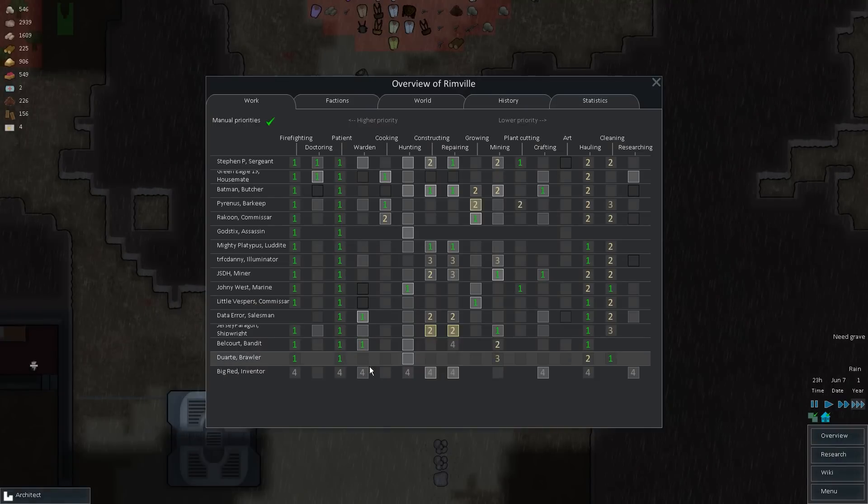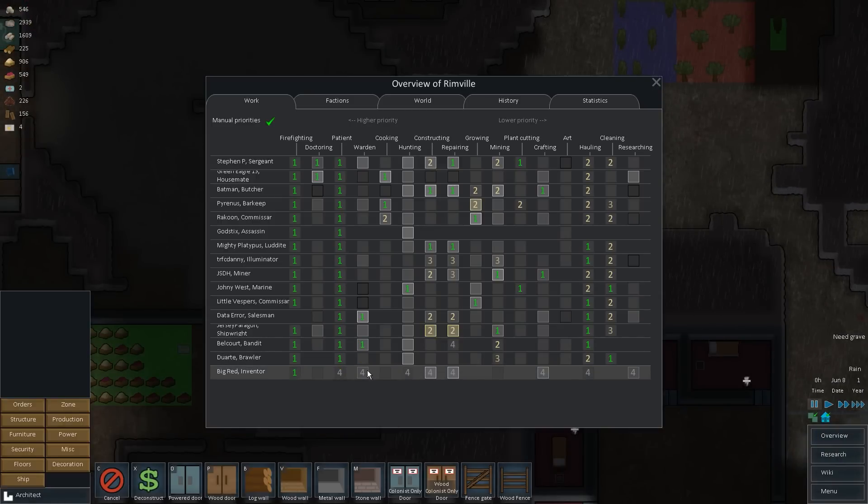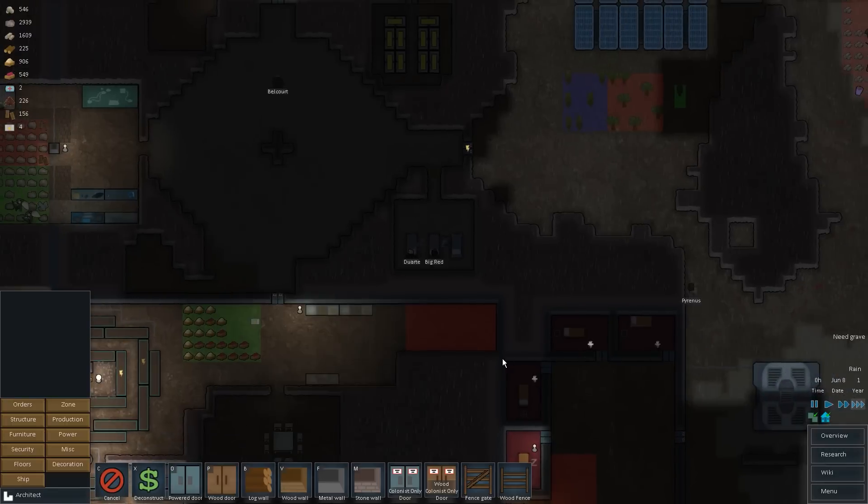Alright, and we might as well give this individual a few tasks. Turns into a one, turns into a one. Not a bad warden. Constructor is what we kind of need right now — one in, one in that. Turn research off. Hauling at a two — not a bad crafter honestly either, but we don't need that right now. Turn this off. There you go.